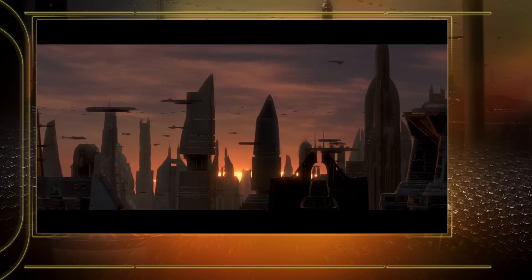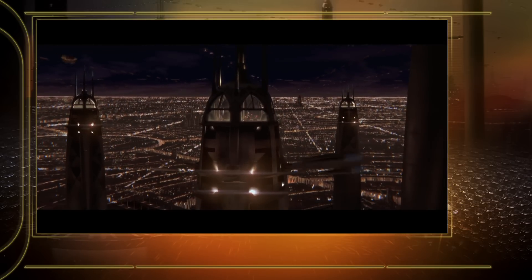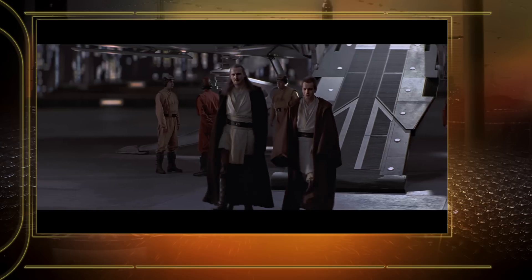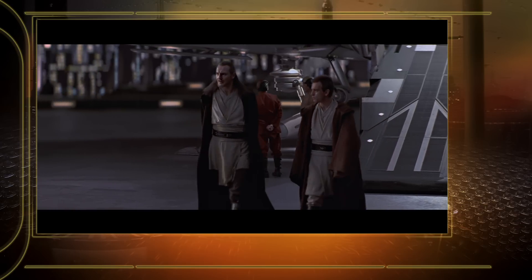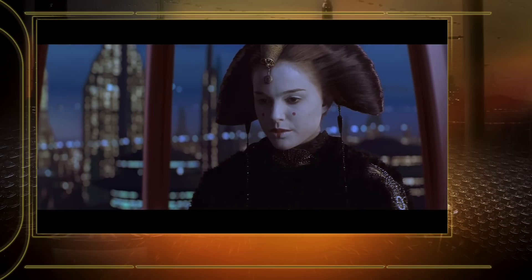One of my favorite things about the Coruscant scenes is at night when you see way off in the distance. We did a nice heat shimmer effect that you see in big cities — a twinkling of the lights visible in the nighttime scenes in the Jedi Council chamber, the landing platform when they depart, and in Palpatine's apartment. I was pleased with how that effect turned out; it did a lot to help add depth to the backgrounds.